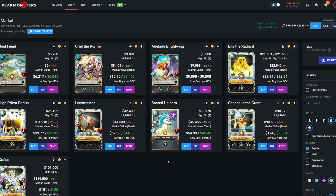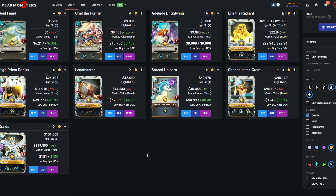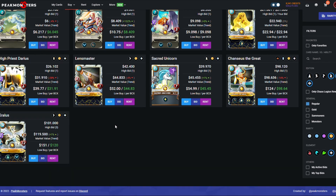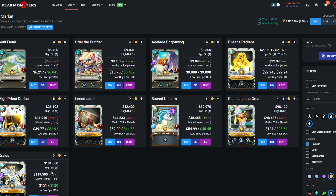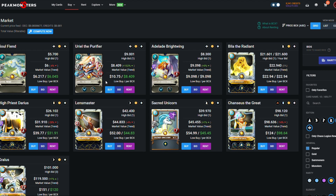Looking at legendaries, we're not going to pick up anything too expensive but I'll give some shout outs. Kralis is a really cool card at level two because it gets healing, magic damage, melee damage, immunity, and flying — perfect for earthquake and poison games. There's also a new card Uriel the Purifier, which is very similar in HP and armor. He has recharge which makes him less ideal, but he's got three attack and a heal, so really cool cards if you can get them to level two.